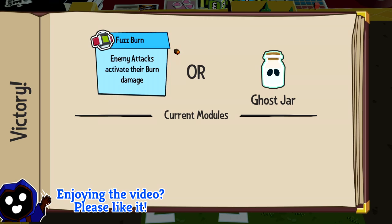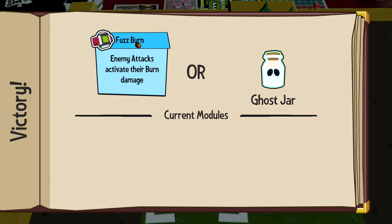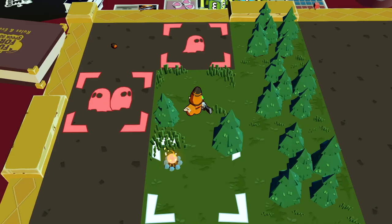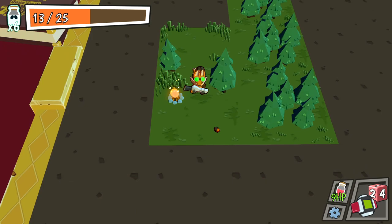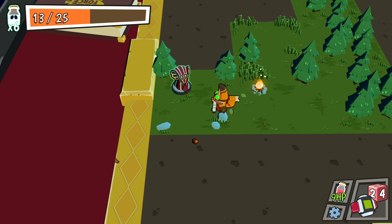We now get to choose either a ghost jar or a passive module upgrade — think of this like a relic in Slay the Spire. Enemy attacks activate their burn damage, so if we had burn this would be great. You might as well, right? That slips into here. I'm assuming we can exchange those out over time, but I'm not entirely sure.